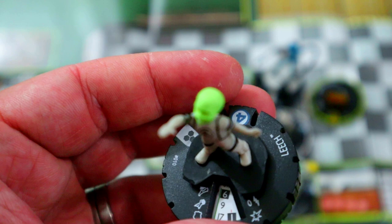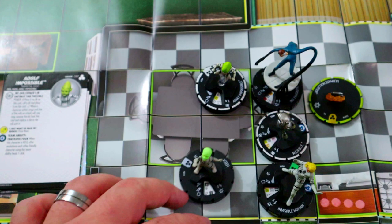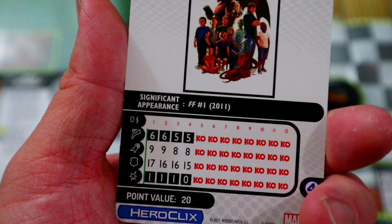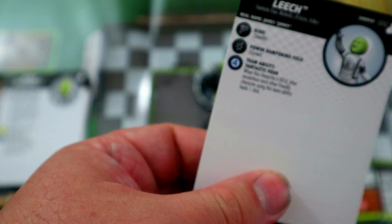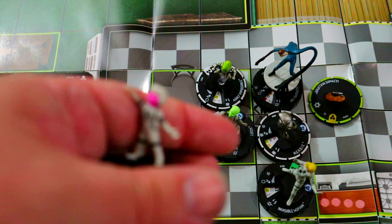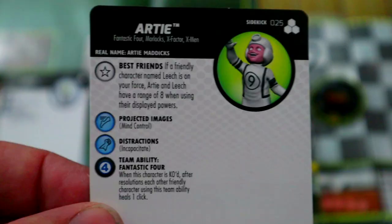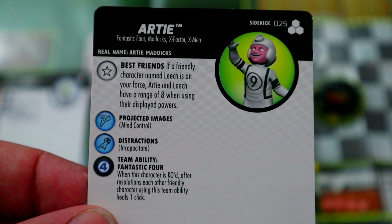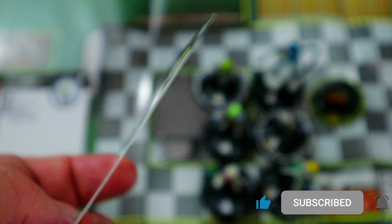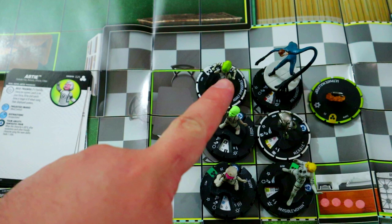Next up is one of my favorite sidekick duos: Arty and Leech. Leech is a little green dude who just has Stealth and Outwit — four straight clicks of each for 20 points. You can't really ask for much more. Then Arty's best friend trait says: if a friendly character named Leech is on your force, Arty and Leech have a range value of eight when using their displayed powers. So combined, Arty gets eight-range triple-target Incapacitate and Mind Control, and Leech gets eight-range Outwit.